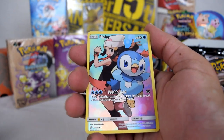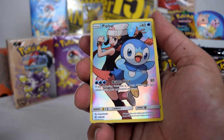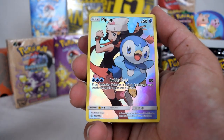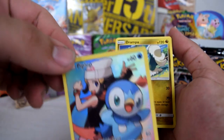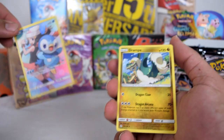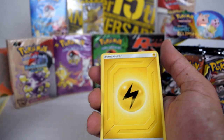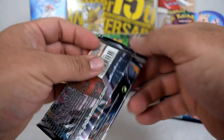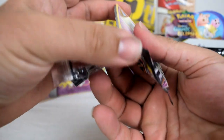Oh wow, look at that — straight off the bat, a Piplup! And that's one of the new secret rare ones. That's pretty cool, nice colour. Oh no, there's actually a bit of silvering on top there. That's a little bit of a shame. And the rare is... that's real crap.